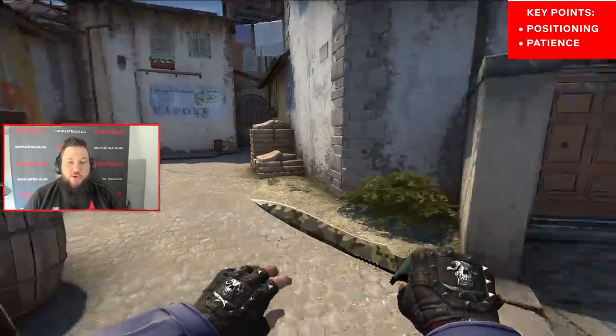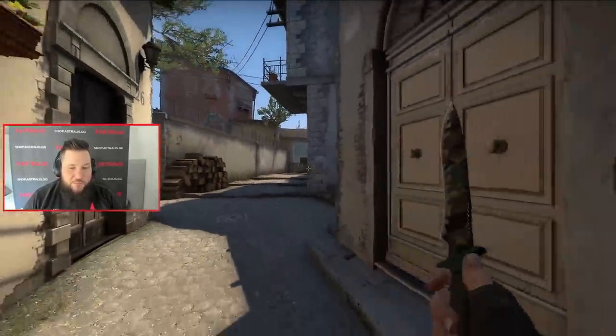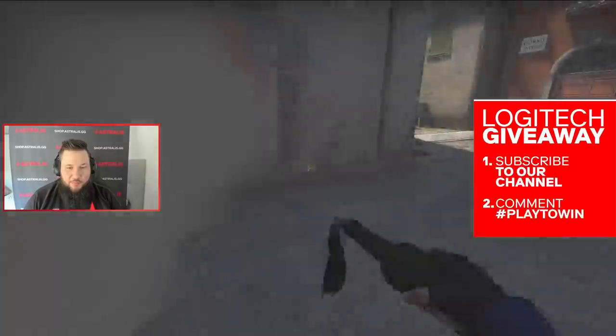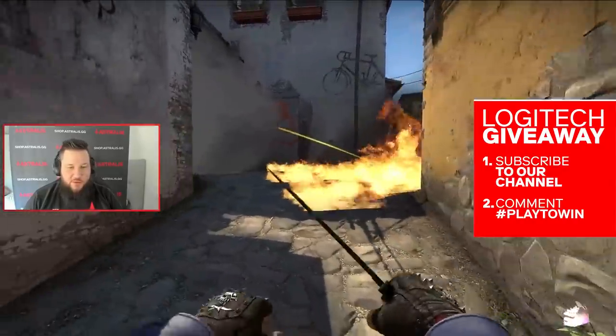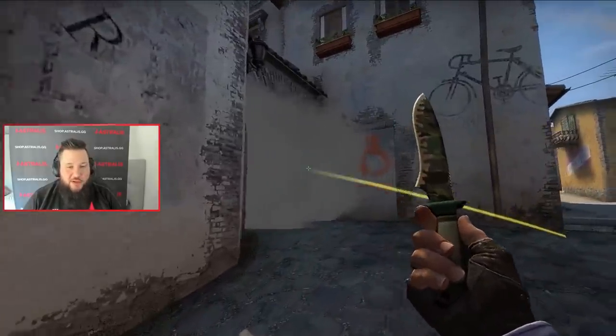It can be really useful if you are playing Inferno against a really aggressive team and they want to take banana control — they are just smoking off and molotoffing all the time. Maybe a guy is molotoffing down mid. Just fall back. Wait for them to spend all their nades. And I know a lot of guys hate when you lose that banana control, me included.